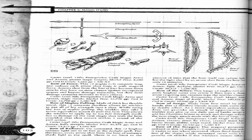Bow of Radiance. On command, this plus 2 longbow radiates light out to 60 feet as the Daylight spell. Furthermore, every arrow shot from the bow of radiance sheds light as the spell. There is no limit to the amount of time that the bow itself can radiate light, but the light shed by an arrow shot from the bow lasts only 10 minutes.